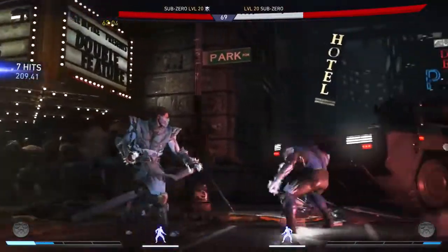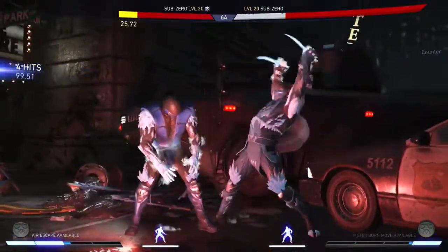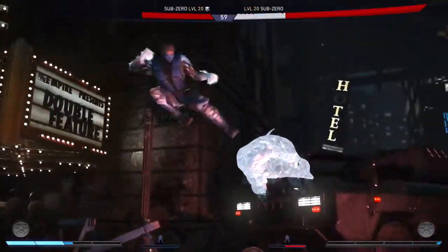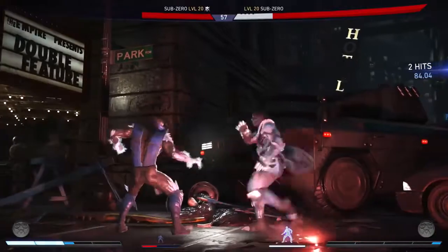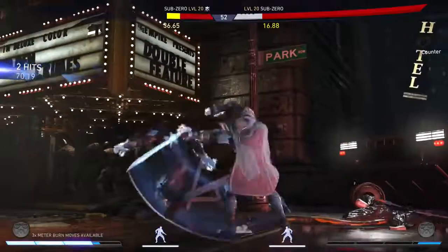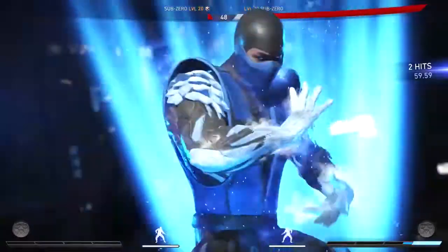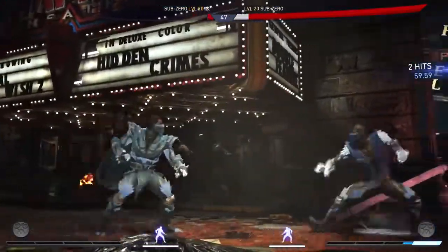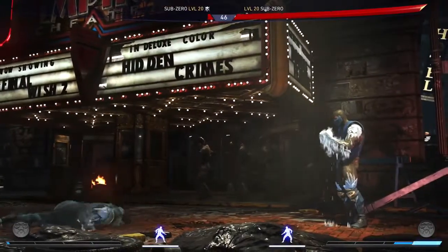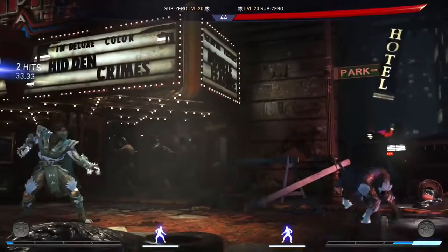Let me just let the computer destroy me. I actually think Sub-Zero is my favorite DLC character — I thought I would like Red Hood better, but the way they play, I just feel like Sub-Zero is a really balanced character. He has a lot of rush-down, whereas Red Hood seemed more like a zoning type character.